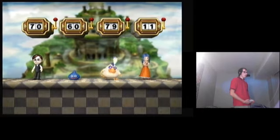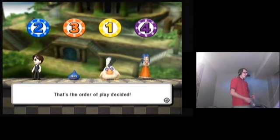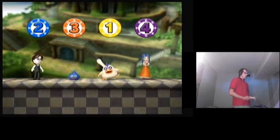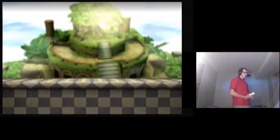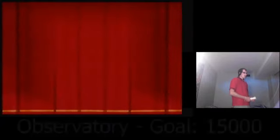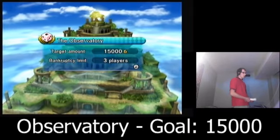I rolled a 70, which means I'll be going second. And Paddy, my stiffest competition, will be going last. Now that we're on standard rules, the target amount is 15,000 gold, and that is the default.